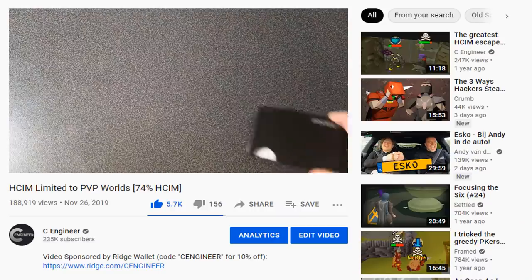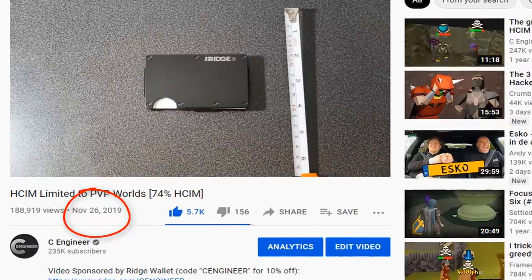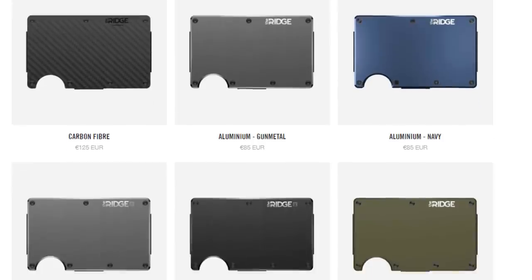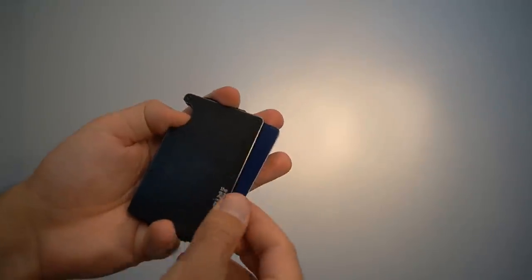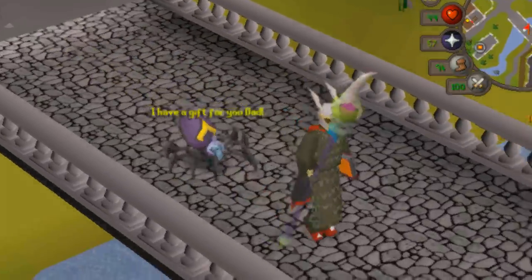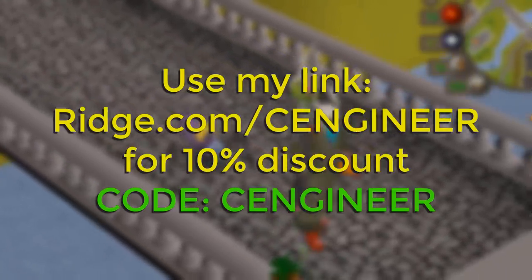Before we continue with today's adventure video, I am extremely happy to announce that this video is sponsored by the Ridge Wallet. I worked with Ridge for the first time in 2019 and I have used the Ridge Wallet every single day since then. It's perfect for me because it's smooth and tiny — you can barely feel it in your pocket. The wallet comes in 30 different colors and styles, and the quality is amazing. I've used it for the last two years and it still works perfectly. Father's Day is coming up and the Ridge Wallet makes a great gift. By using my link in the description down below, you get 10% discount when using code CENGINEER at checkout.